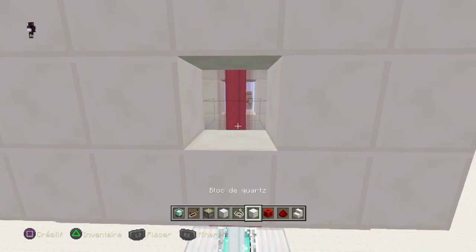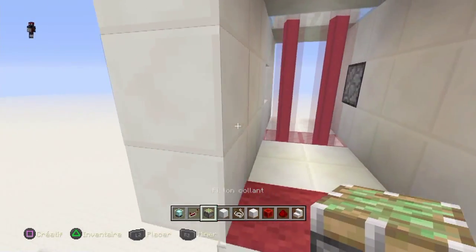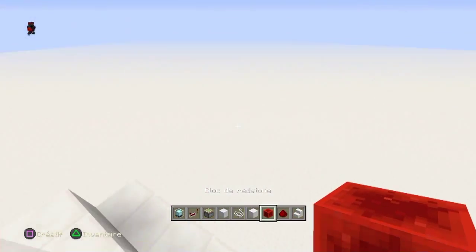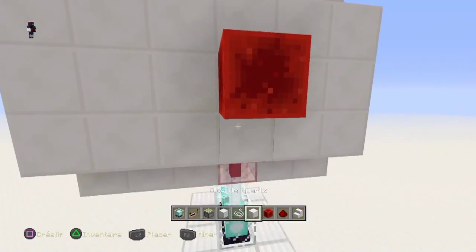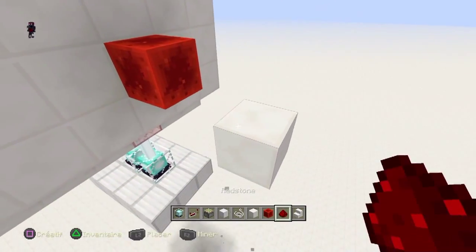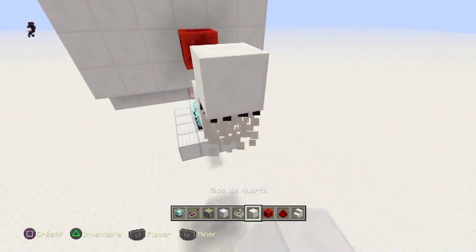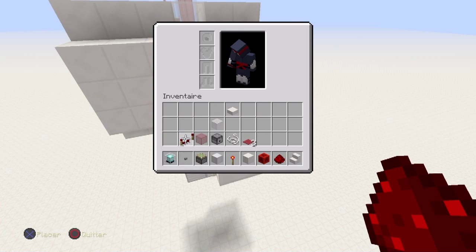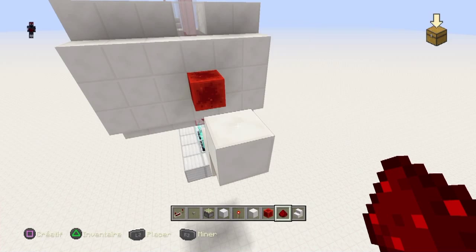Ensuite, vous placez les pistons dans les trous, comme ceci. Ensuite, vous placez des blocs de redstone au bout des pistons. Ensuite, vous mettez un bloc ici avec une poudre de redstone.